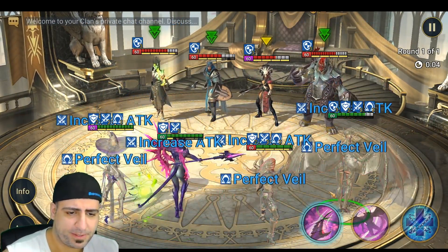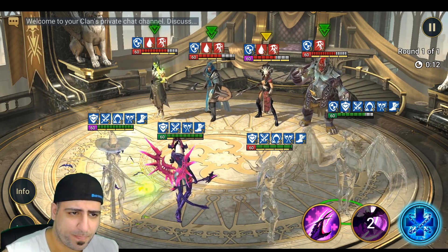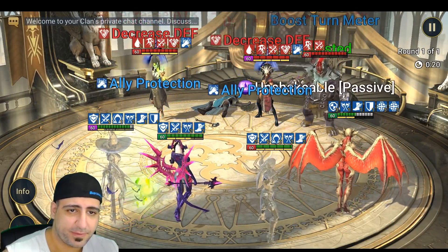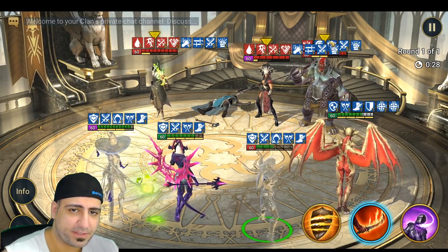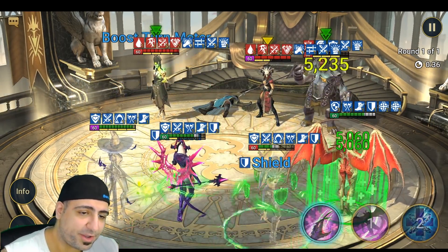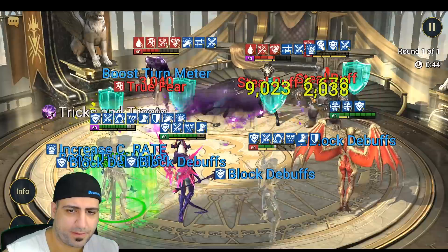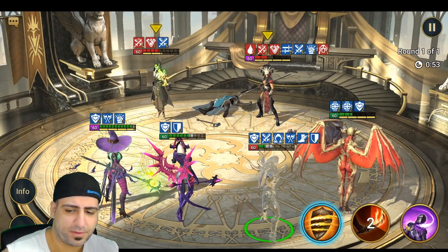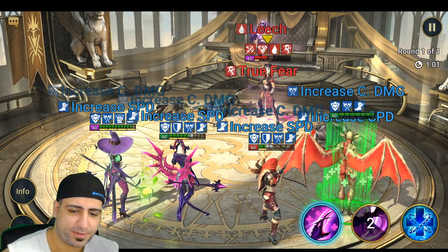We got first turn. Increasing Crit Damage and Attack, stripping away buffs. We just killed Ally Plays. We got Decrease Defense but he has Ally Protection, so we're going after the one who can't Ally Protect himself - 55,000 damage, which is not great. He didn't even have Decrease Defense on - I forgot he cleanses it. Now the double hit with Killing Haze: 97,000 and 87,000 - that's almost 200,000 damage total. That's pretty crazy.